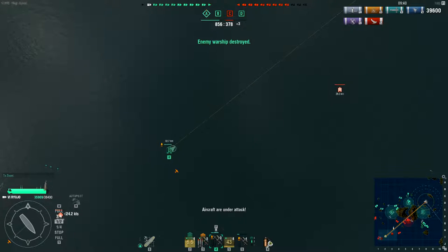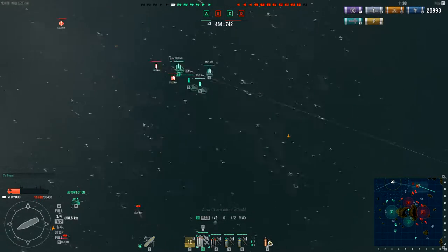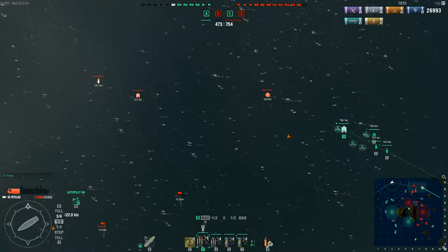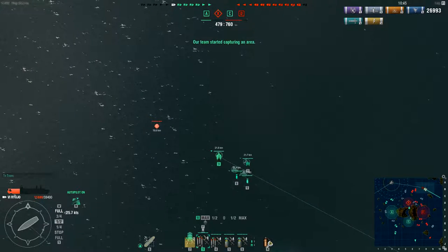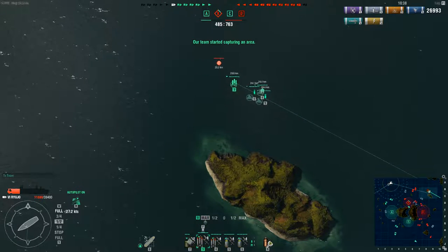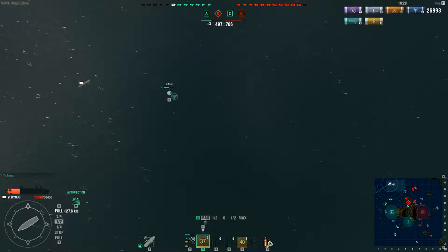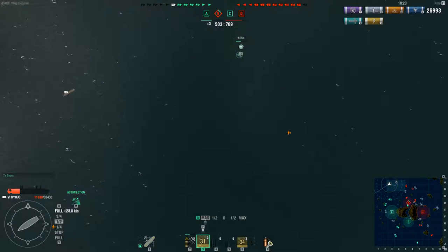Let me explain why in the next footage. Here is a scenario where I am in the same Ryujo and going for the enemy aircraft carrier, but I was too busy trying to defend my ship. I saw the fighters going after my planes and the bombers going after the ship. I didn't realize he could do a strafing run on those planes all going in one straight line — and he did just that, taking them all out. This is why you should always be cautious about how you are sending your planes in for attack, and don't leave them undefended.